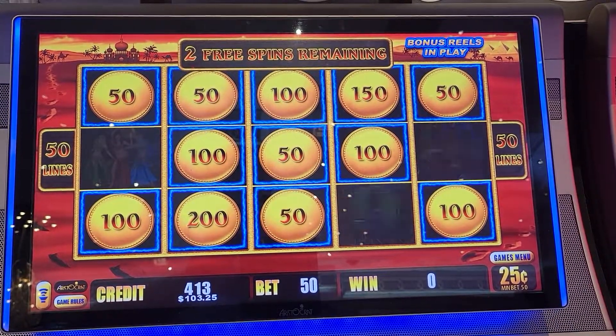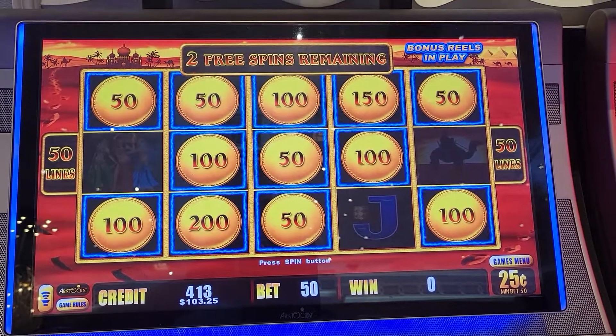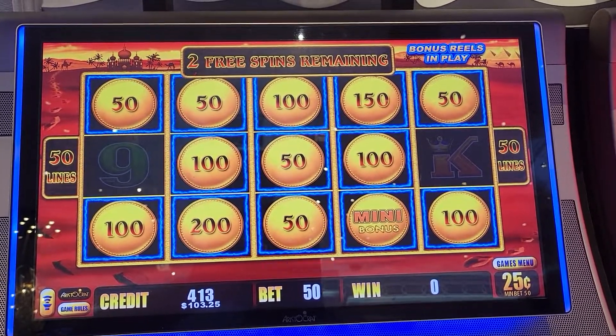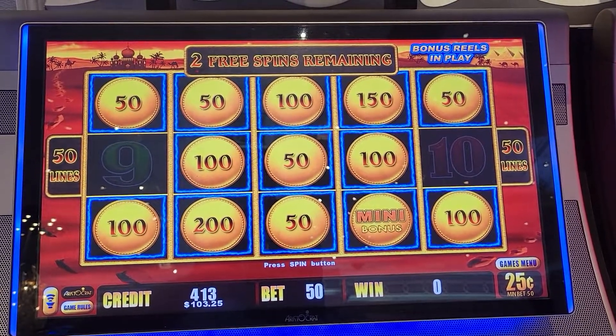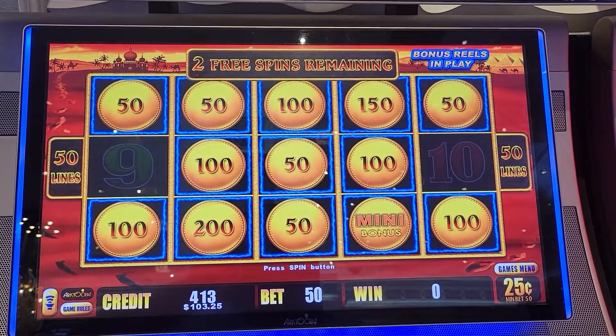A lot of small numbers. Let's get something with some words on it. The mini's $2.50. Minor's $1,250. There's our mini right there. Alright, let's get another one. This is on $250 in free play, so all this is profit right here.